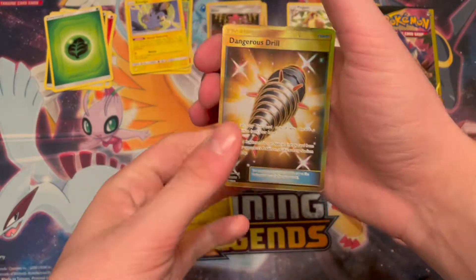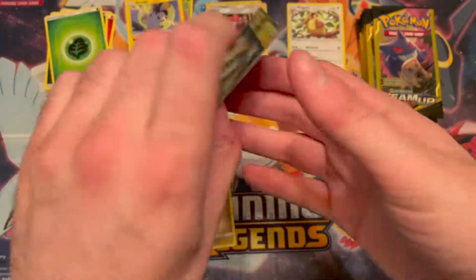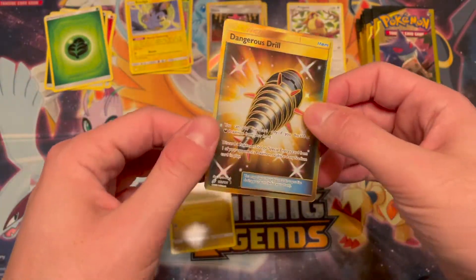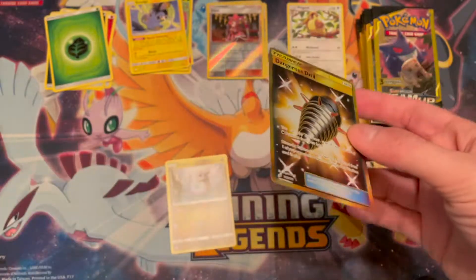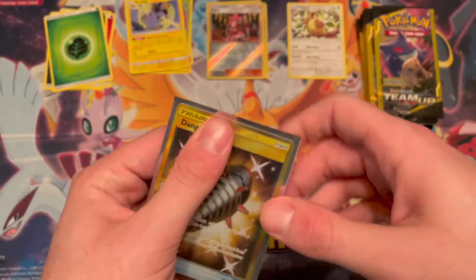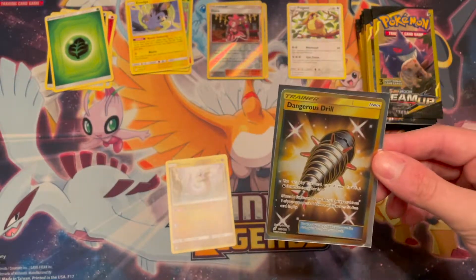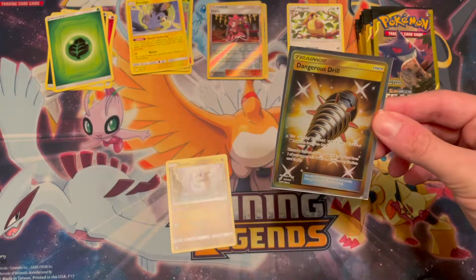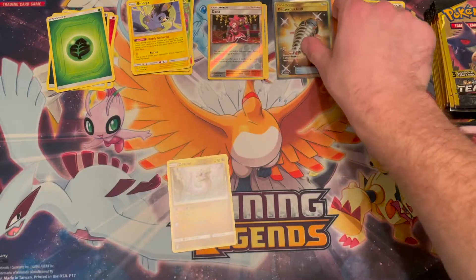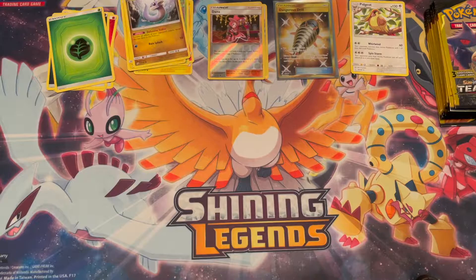We got a Dangerous Drill! I have been on it with the secret rare trainer cards lately. Yo — we spent $1 on this. Oh, look at that shimmer. Holy shit. I've been wrong before. God, I want to go back and buy the rest of these if they're still there. That might be fate — I might have to go back up. We're just going to clear some stuff over. Put you in the hit pile. That should help us pay back the $20 I spent on these packs.